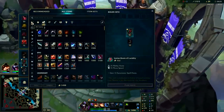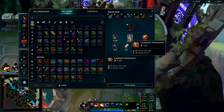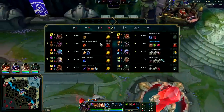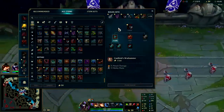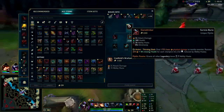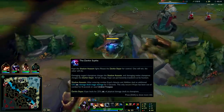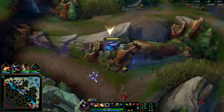Very similar to a Shyvana pre-six gank — you just have to come up behind them. For first item I'm down to potentially rush Black Cleaver. I really like how much damage it does and how much armor it shreds, especially if you have a tank like Cassio or an Ornn. The cool thing about Black Cleaver is a lot of the same items I build into Gore Drinker also build into it, and Black Cleaver is 200 gold cheaper. Especially if you're playing Red Kayn, you get a bunch of omnivamp for free on your passive.